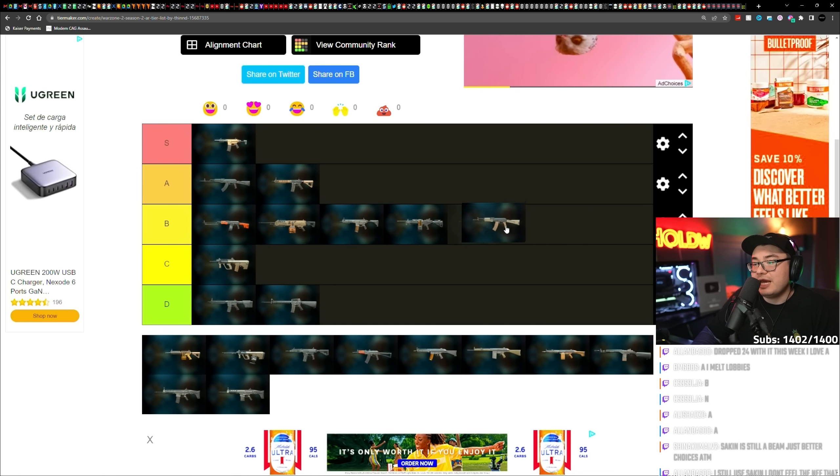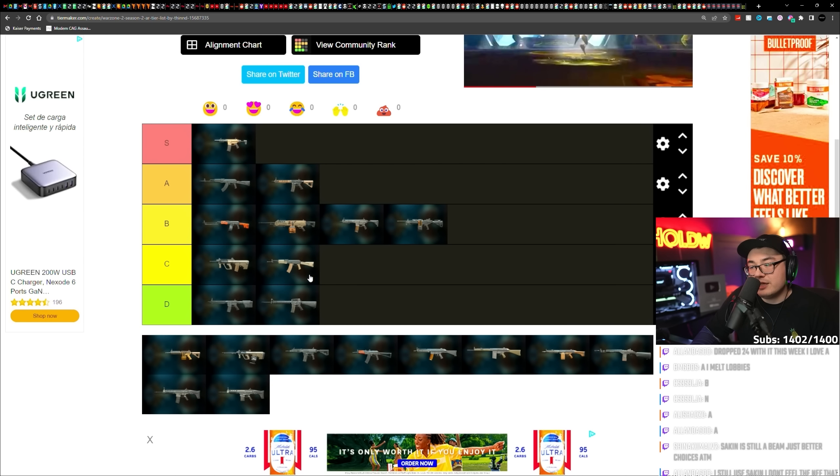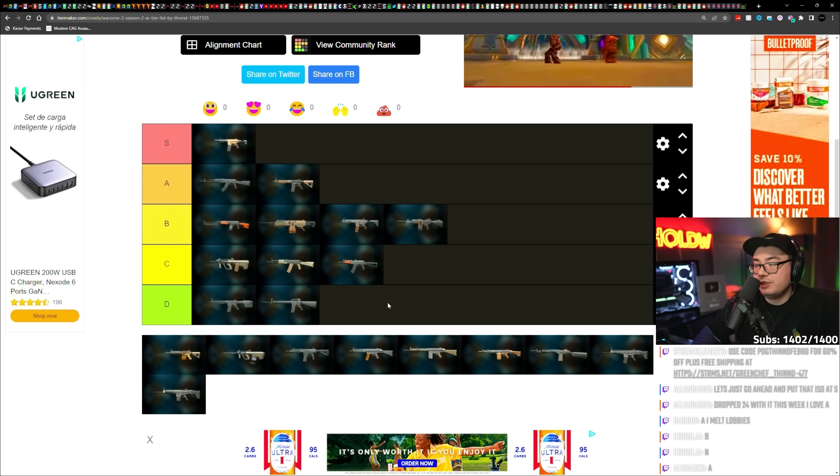AK-74 — this is the 5.45 AK. I don't think it's quite D tier, but I'm going to put it at C tier. I don't ever like using this at all, and the mag size isn't amazing. The AKS74 is the shorty AK-74 — I'm going to put that C tier as well.